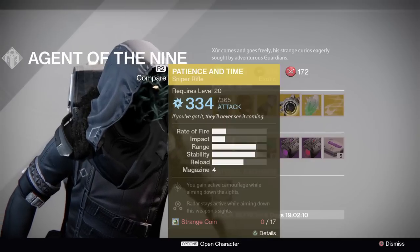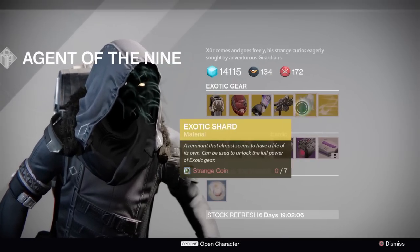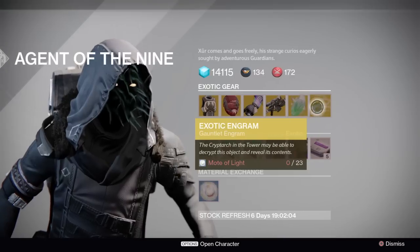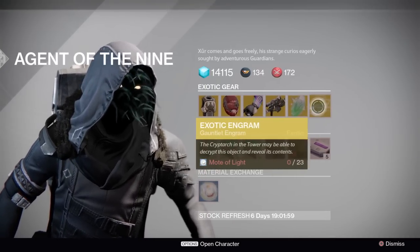So I'm definitely going to be picking those up this week. For the exotic weapon of the week we have Patience and Time sniper rifle for 17 strange coins. As always we have the exotic shard for 7 strange coins, and for this week we have an exotic gauntlets engram for 23 motes of light.